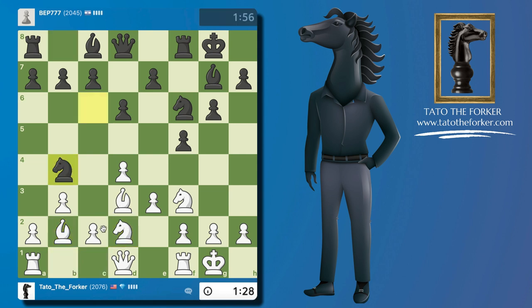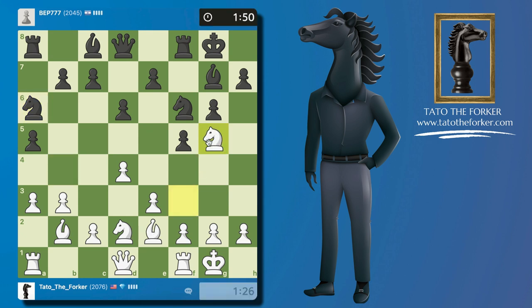Knight on b4 — because the same move we wasted with the bishop, they will have to waste with that knight after I attack it. So that knight that came to b4 is going back, and then I like knight g5.